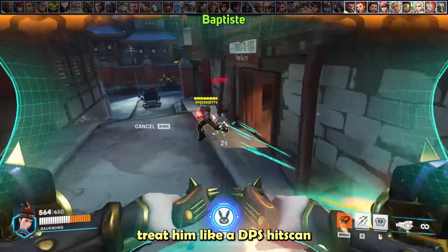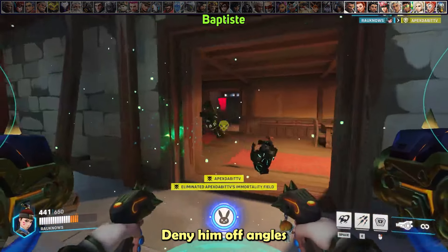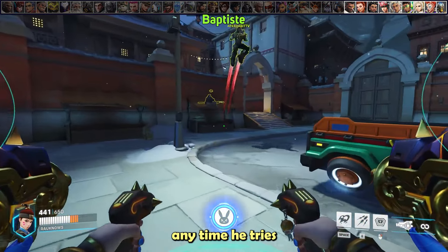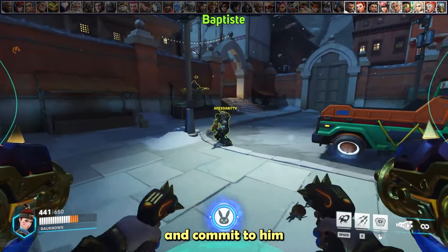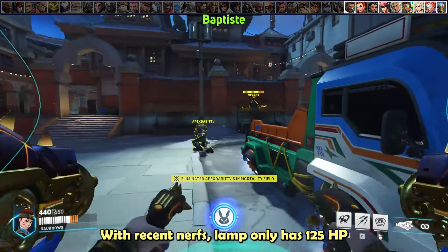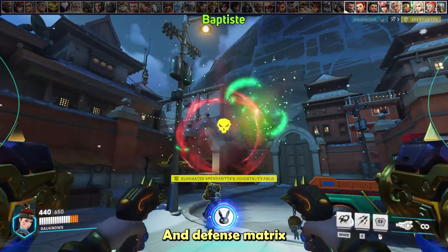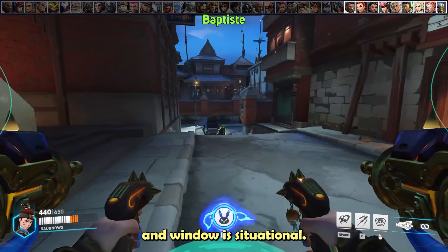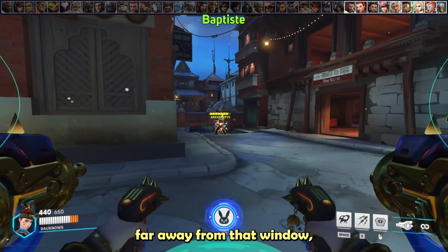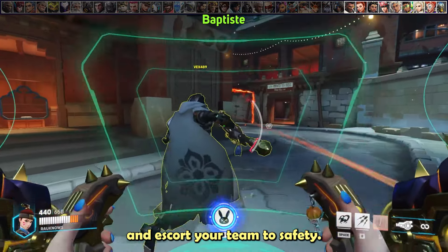Against Baptiste, treat him like a DPS hitscan — he's basically the best DPS hitscan in the game. Deny him off-angles any time he tries to go for them, and commit to him early in the fight to force Lamp out. With recent nerfs, Lamp only has 125 HP, so you can blow it up with missiles alone even if you miss a few. Defense matrixing Immortality Field window is situational — if your team is significantly far from the window, just use defense matrix to cut line of sight and escort your team to safety.